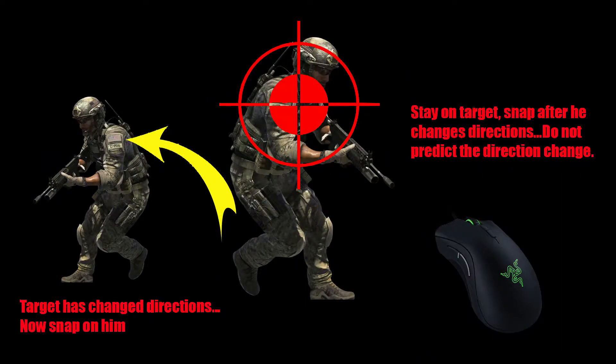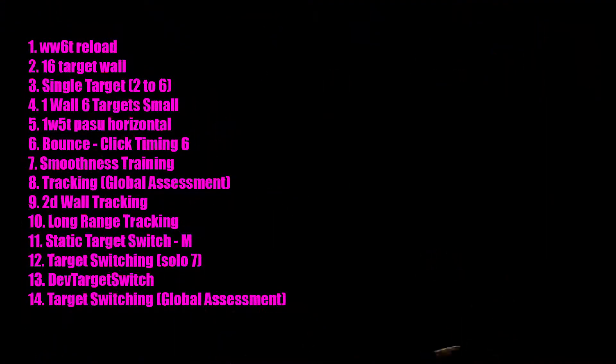The last thing we want to focus on is being reactive with our tracking drills. Real enemies are not predictable, so we want to trust our reactions and tracking ability by staying on the target until they decide to wiggle, and then just snapping right back to them. What winds up happening when you predict is you might pull your crosshair off the enemy for no reason and lose a fight because you didn't trust your reaction time.